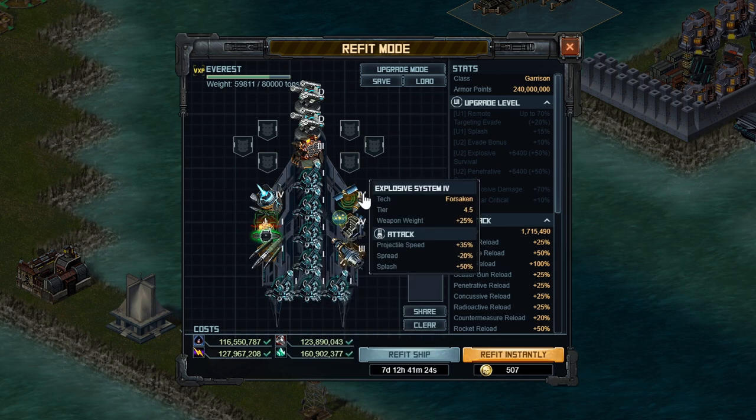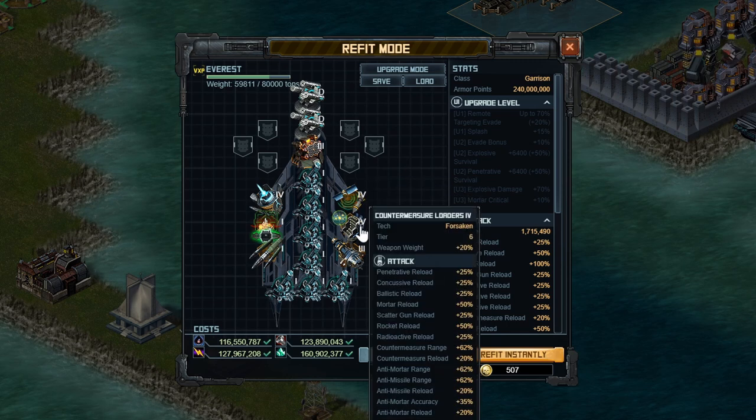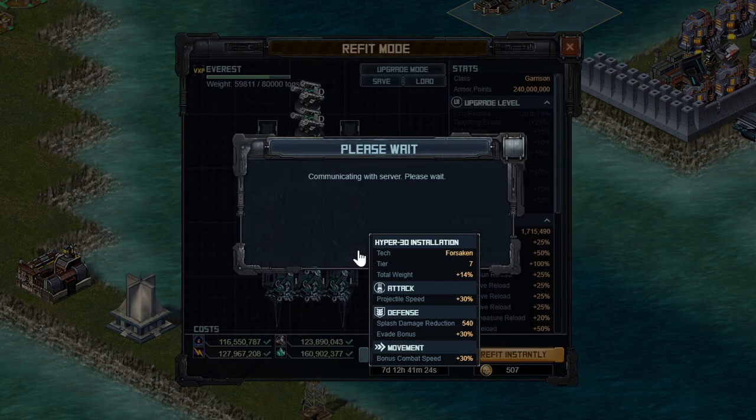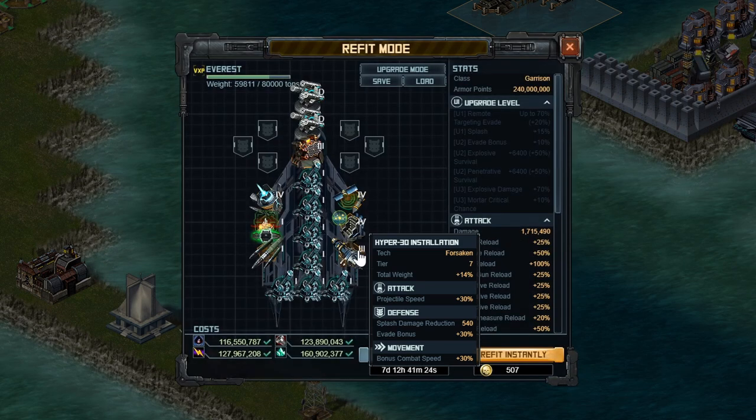Then I have a mortar-focused special: explosive system 4. It increases splash — good for mortars — as well as reduces spread, so you're shooting in a more tightly focused area and increasing damage to each individual target. It also has projectile speed, which is again fairly good for your anti-mortars, anti-missiles, and mortars. Then I have a countermeasure loader special, which is useful for countermeasures as the name implies. This is one of the best ones in the game, and it's really cheap in the Forsaken mission. I also have a hyper 30 on here, both for the evade as well as the combat speed and projectile speed — it's a fairly decent special.